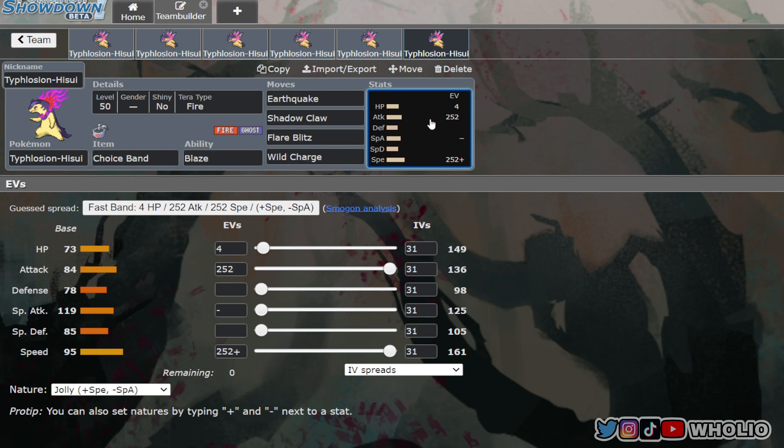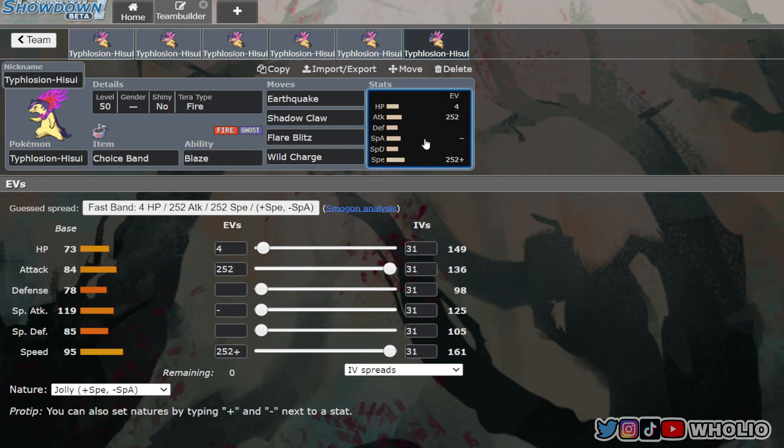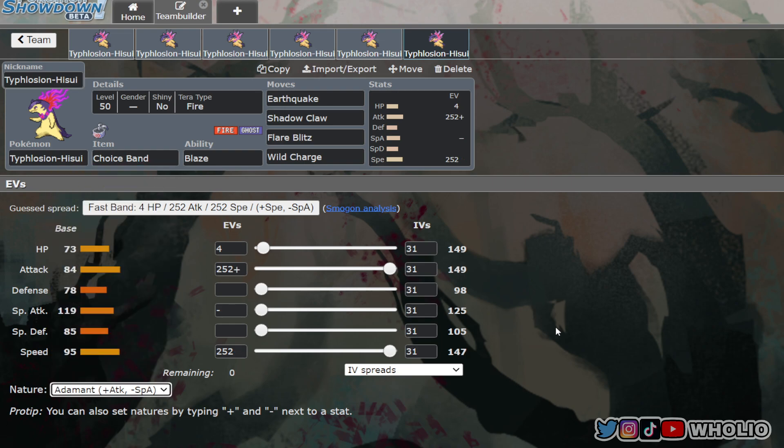Build six is a Choice Band physical set. It runs Earthquake, Shadow Claw with its high critical-hit ratio, Flare Blitz as the heavy-hitting Fire move, and Wild Charge for coverage against Pokemon like Gyarados. Go Jolly nature for the speed; if you have speed control support, Adamant gets more power.